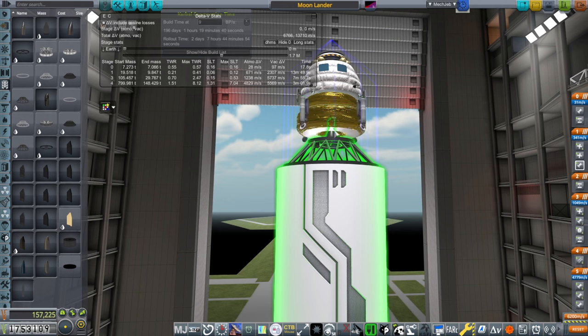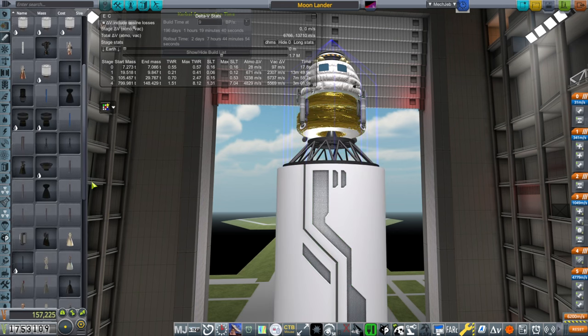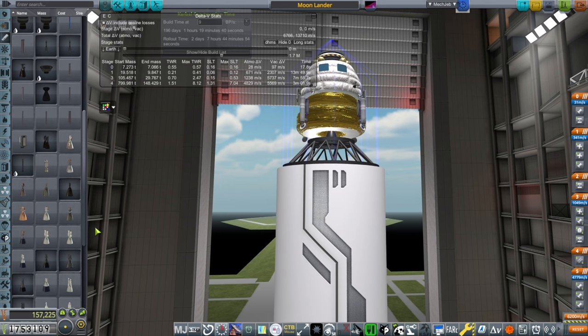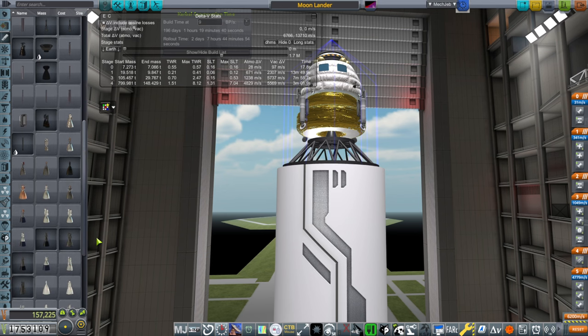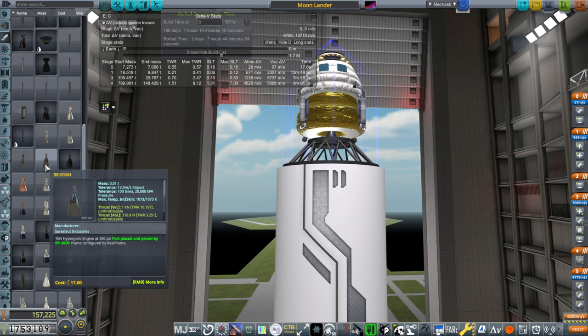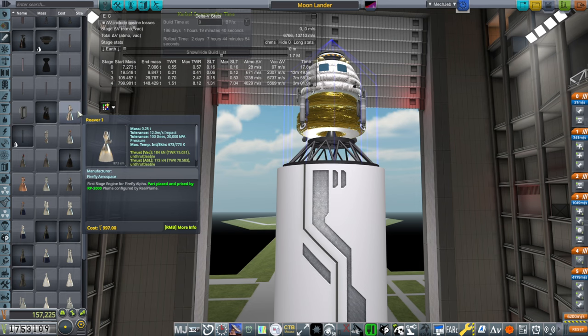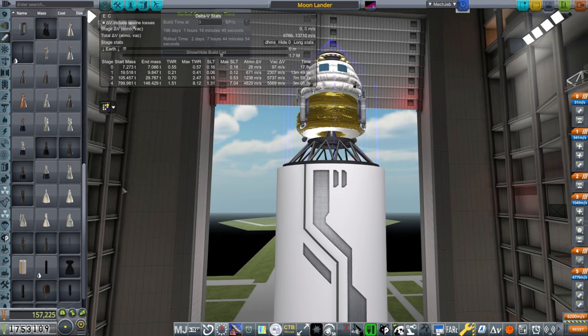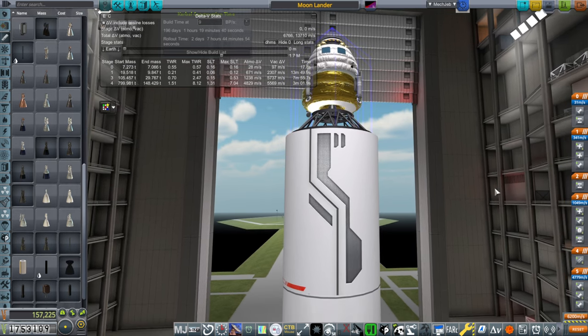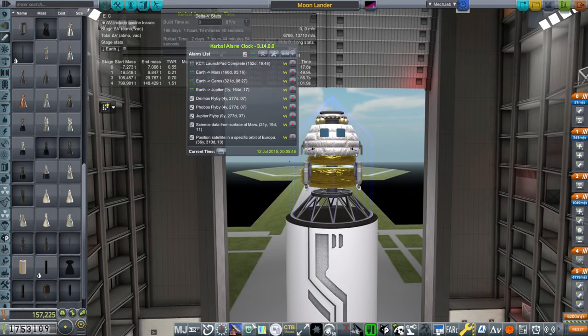Maybe it would be better to have additional engines or smaller engines. The problem is that we're using methane and oxygen, and I don't have smaller methane and oxygen engines — the smaller options are all hypergolic. So I have to think about that, and I'm in a bind as far as what I'd like to do next.